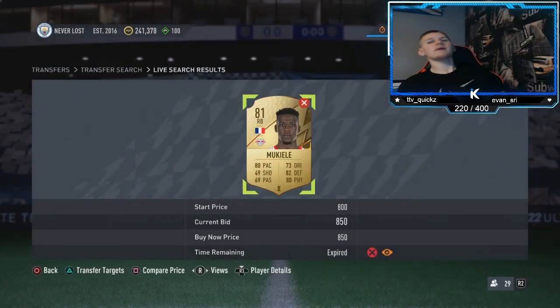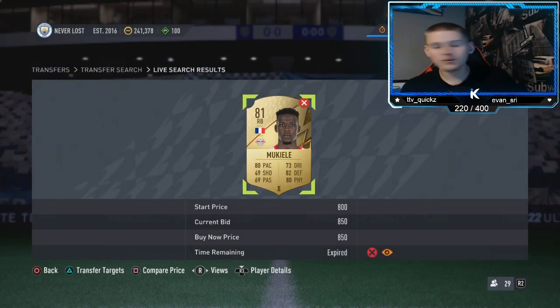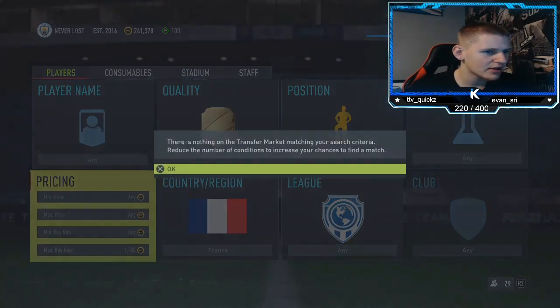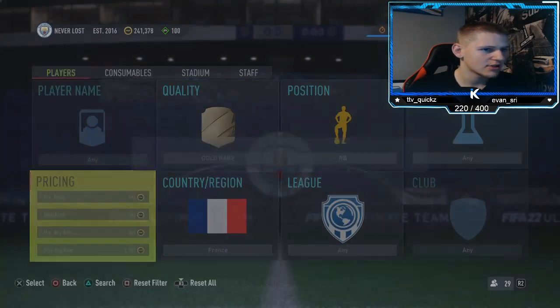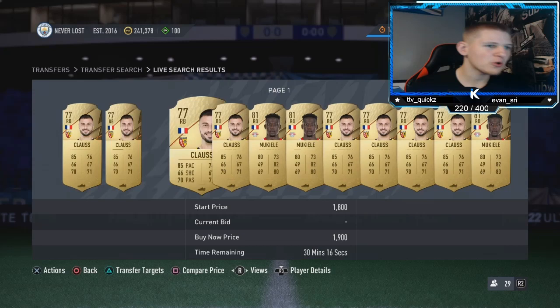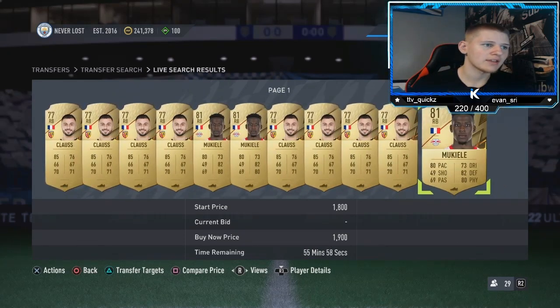I've absolutely bottled it — I bidded on it as well, that could have been a 1k-plus snipe right there. One seven — no. One eight — no. That was actually a very good snipe but I bottled it. So 1.9 looks like they do sell, so I'm going to go for that.